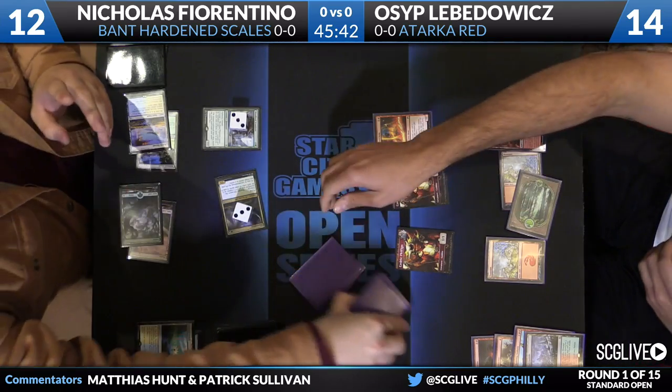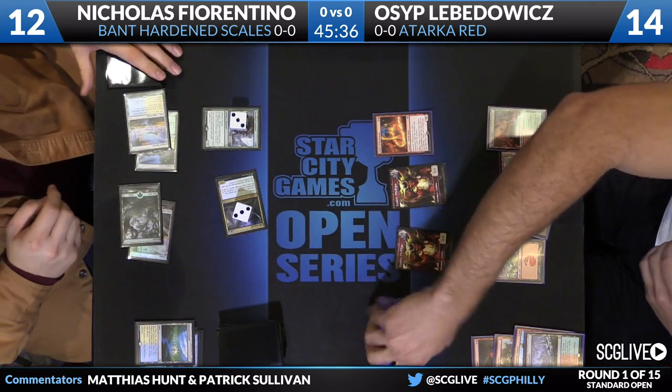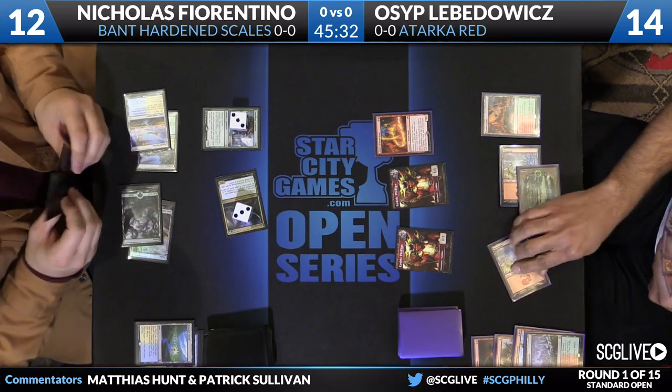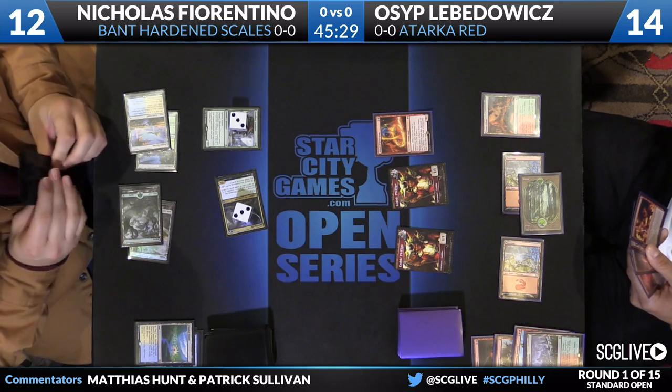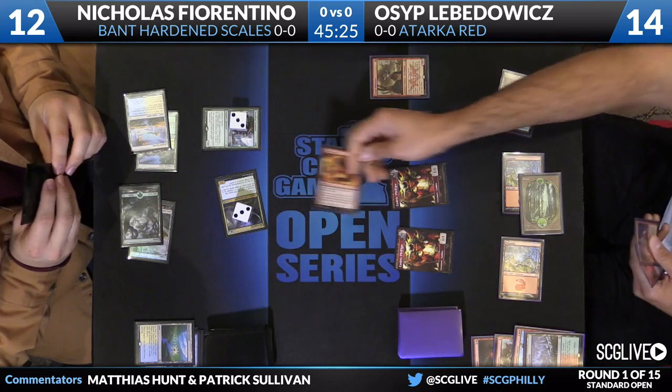We do see this a lot with Atarka Red — the other creature deck gets one or two creatures in play and now he's looking to go wide. Life totals are still very even here. At 12, it doesn't take too many pump spells for Osip to chip-shot his way to the last points of damage.